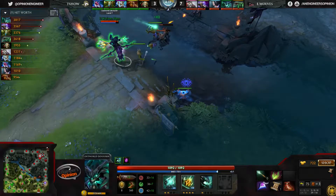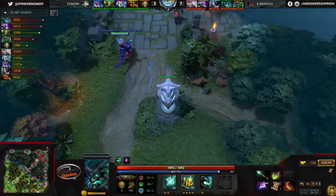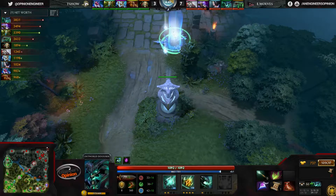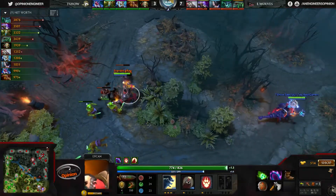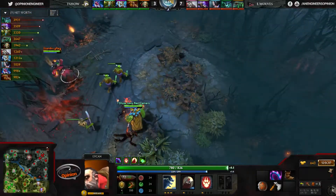We're sitting at about 4k gold for the Outworld Devourer, 3.6k for the Dark Seer, Nature's Prophet about where you'd expect. However, this Lycan down here at 1.8k is having a pretty rough game — he's died a second time with only 30 last hits. Hopefully he's able to get a little bit of farm in the top lane.